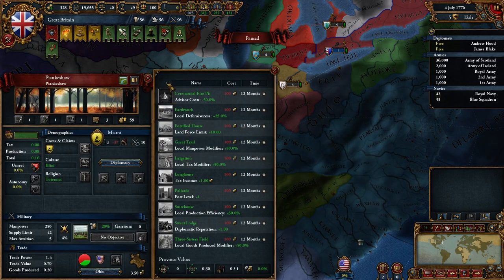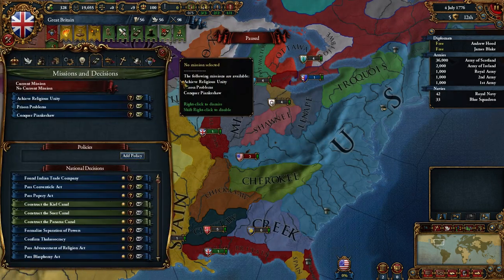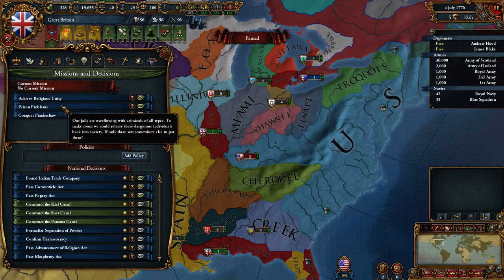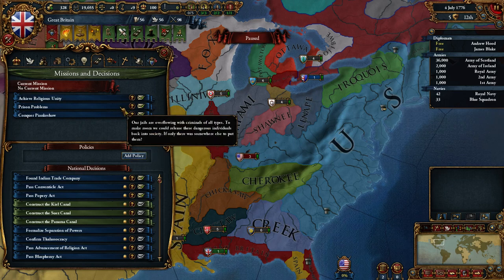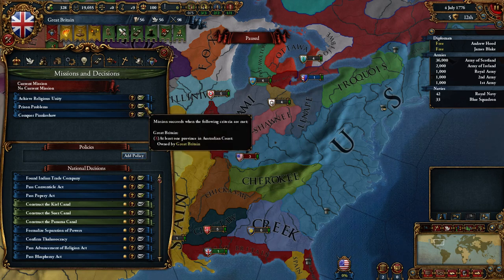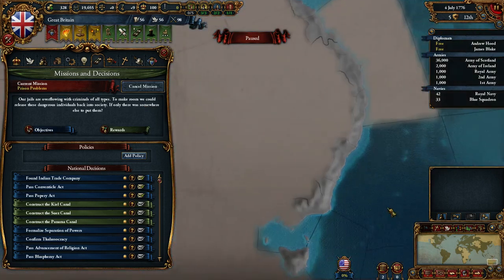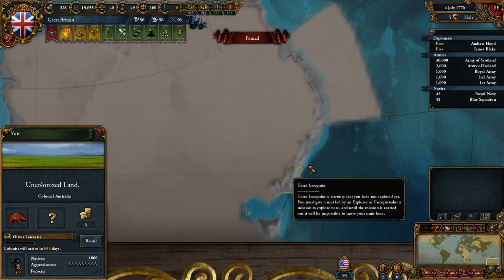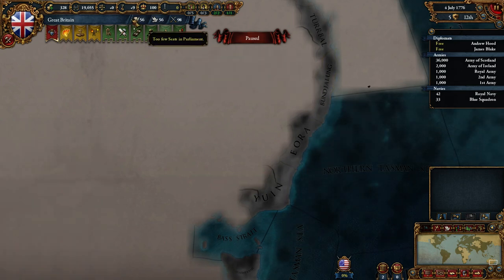I could conquer that, but I'm not going to do that — we have a war with the United States so we have to focus on that. We're going to do the prison problems mission: our jails are overflowing with criminals of all types. To make room we could release dangerous individuals back into society if only there were somewhere else to put them. On completion, Great Britain gets colonial enthusiasm, and at least one province on the Australian coast must be owned by Great Britain. So we will send our colonists to Australia and try to colonize up on this coast. We had three colonists, so they are gone.